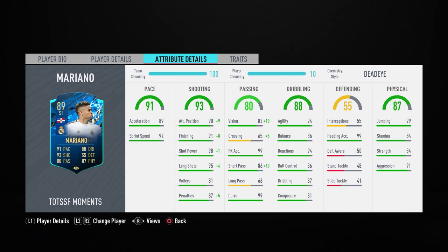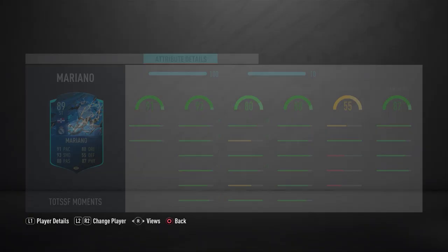I'd probably recommend an engine or a sniper just to get his balance and composure up. He has 94 reactions, on top of basically 99 shot power with the chemistry style and maxed out finishing. His pace is really good, his stamina is actually okay for 84. He'd probably be a sub in the weekend league. I don't think he's ready for a full weekend league, but he'll probably be going into an SBC down the road.